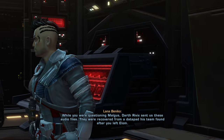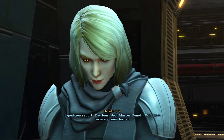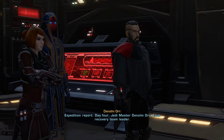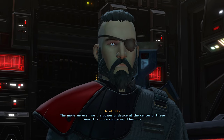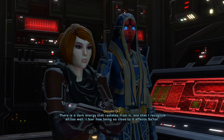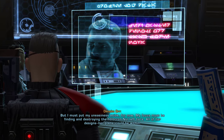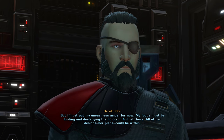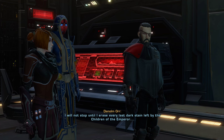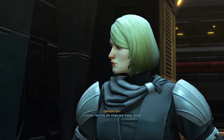'While you were questioning Malgus, Darth Rivik sent us these audio files — they were recovered from a datapad his team found after you left Elam.' Expedition report, Day 4 — Jedi Master Denon Orr, Elam recovery team leader: 'The more we examine the powerful device at the center of these ruins, the more concerned I become. There is a dark energy that radiates from it — one that I recognize all too well. I fear how being so close to it affects Sahar. My focus must be finding and destroying the holocron Null left here. All of her designs, her plans could be within. I will not stop until I erase every last dark stain left by the Children of the Emperor. I must rectify all that we have done.'